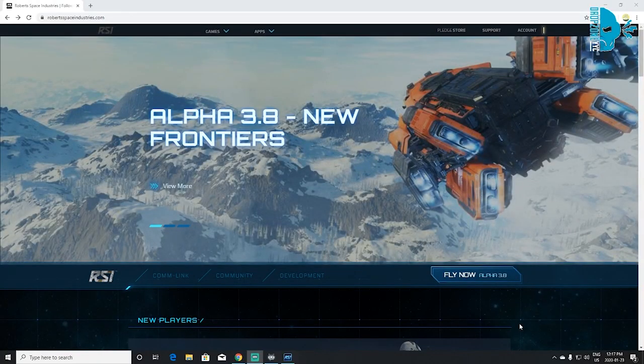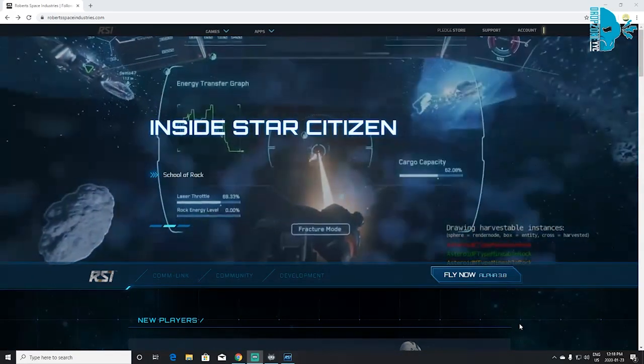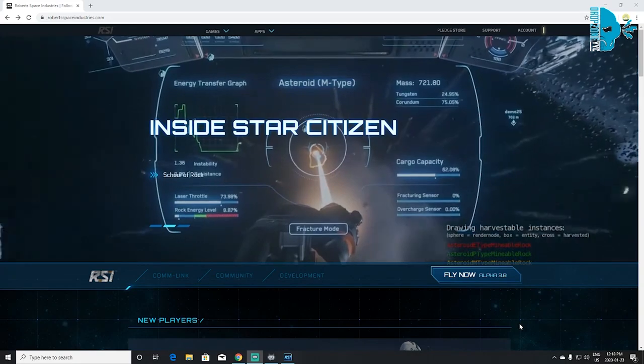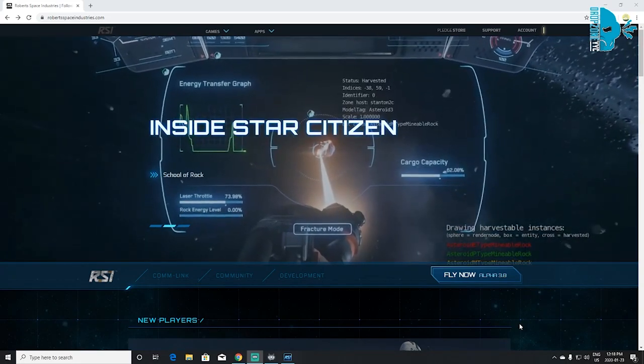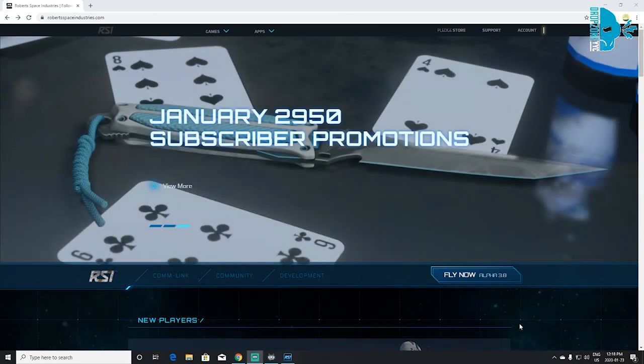Today we're going to be helping out some of the newcomers to Star Citizen by giving you a quick rundown of starter ships, kind of like a buyer's guide — what you want to start with when you first start playing the game. If you're brand new, this tutorial should help you quite a bit in choosing what your first ship will be, so that you're not stuck with something you don't like or something you're not comfortable flying.